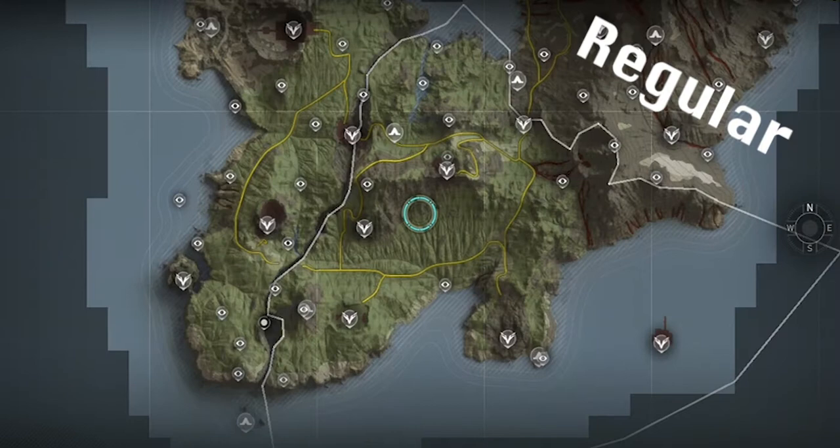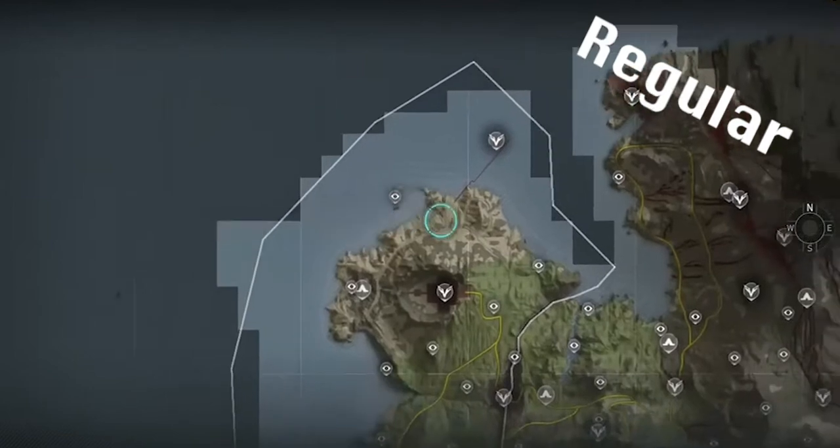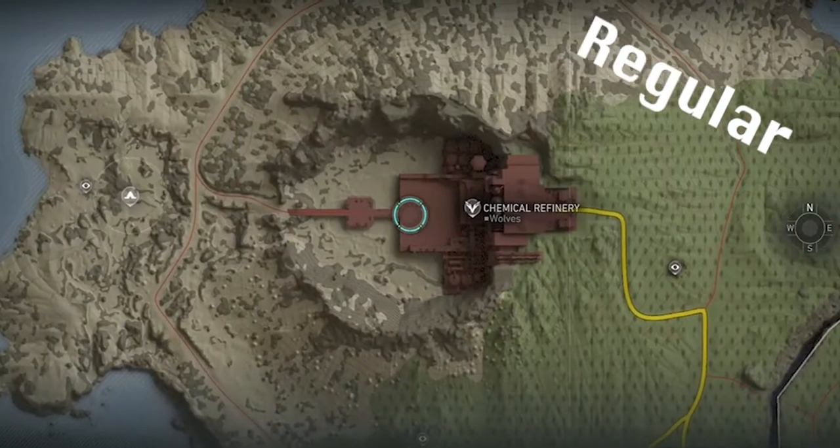For Bao you'll need to destroy four panels at Ancient Harbor. This will open up the circle at Chemical Refinery, and beating him will allow you to advance into Sector 2.